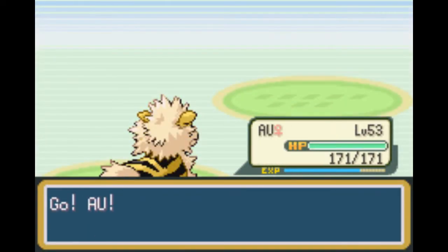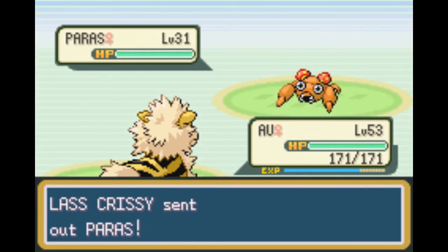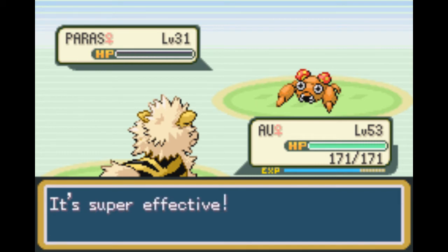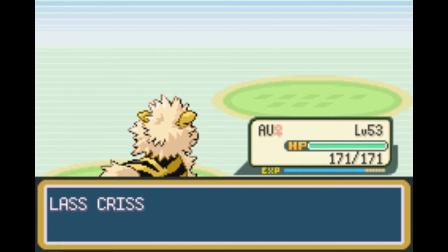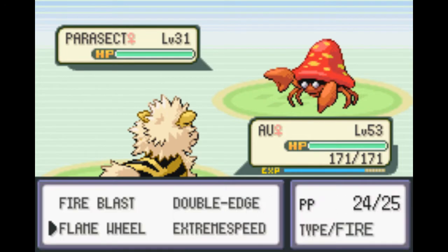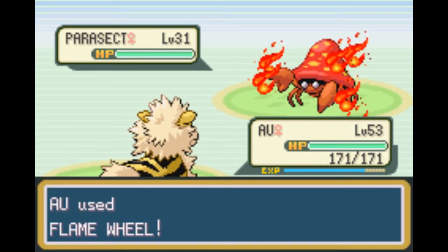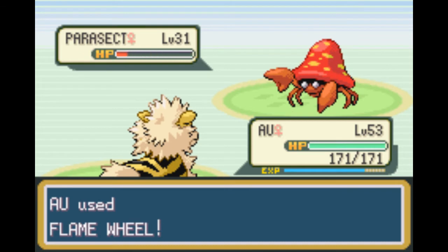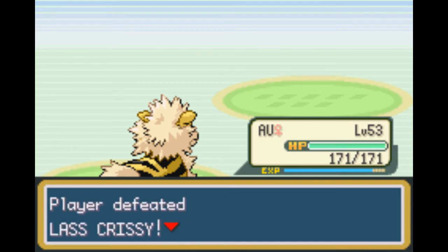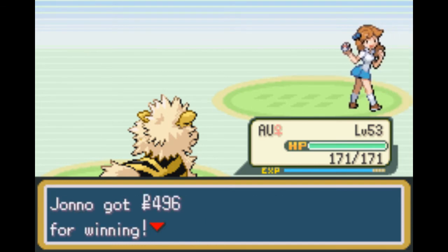I bet the trainer had a whole team of Paras. Let's just go Flame Wheel and overkill this thing because Paras has a quad weakness to Fire, which is ridiculous. That's what makes Paras bad - though it makes an awesome HM slave. It has a quad weakness to Fire and Flying, which are two very common types. It's really sad how common these weaknesses are - it also has a weakness to Rock too.